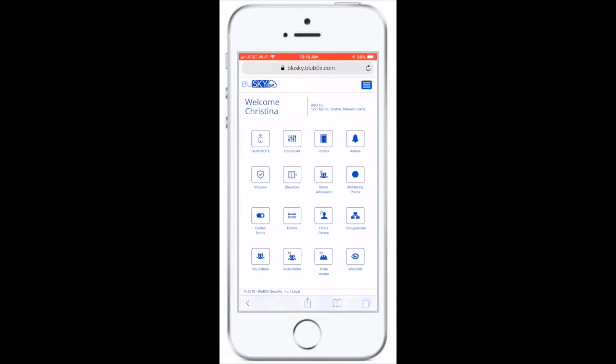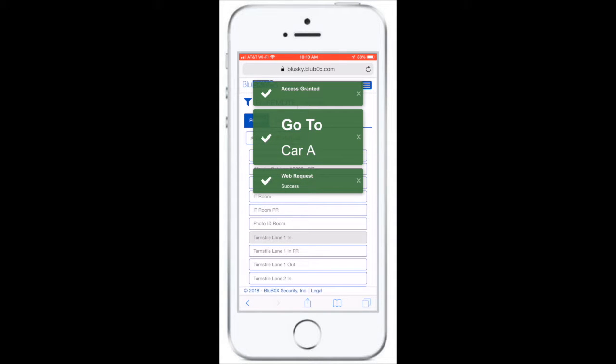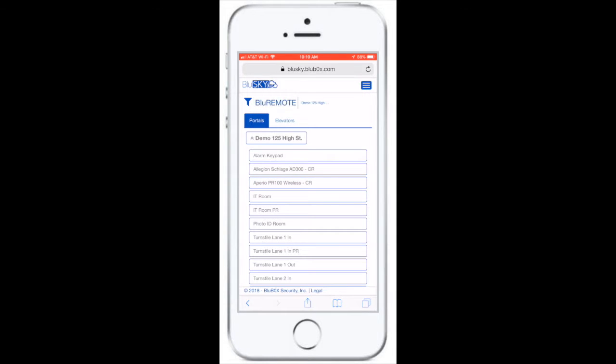To use Blue Remote for simultaneous turnstile access and elevator destination dispatch assignment, simply select the Blue Remote icon on the Blue Sky home page and select the turnstile you want to go through. The turnstile will open and an elevator car assignment will be displayed in a green pop-up box based on your default floor.